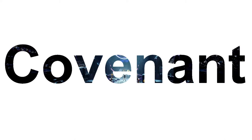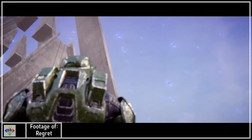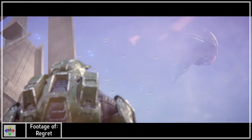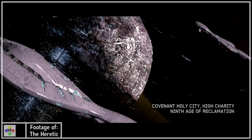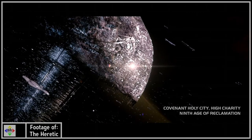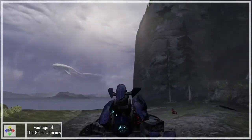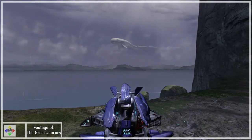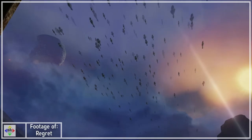For the Covenant, we see a few of their ships as well, with one big first. To start, there is the CCS-class Battlecruiser, the same ship class as the Truth and Reconciliation from Halo Combat Evolved. It appears in several cutscenes with great views of it in the Heretic, and also appears a few times as skybox objects in various levels. A single one is resting in the sky in the level Great Journey, while a massive fleet of them is seen very briefly near the end of the level Regret.